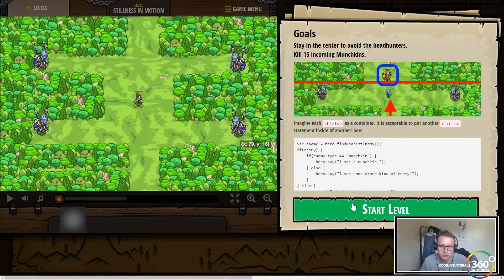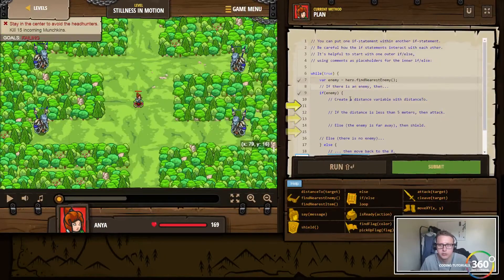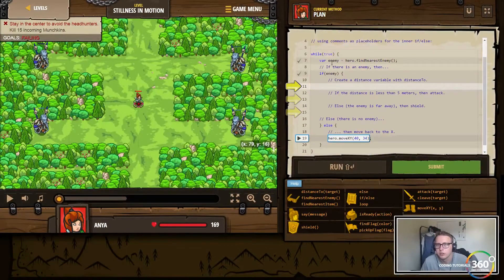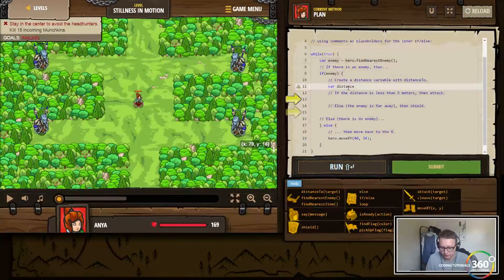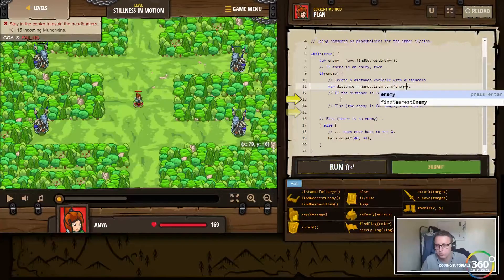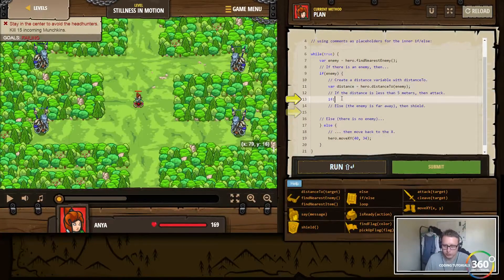If it's a munchkin we want to attack, else we don't attack anything. They break it up for us nicely: find the nearest enemy, check if there is an enemy, then find the distance to that enemy — so we'll say var distance equals distance to the enemy.